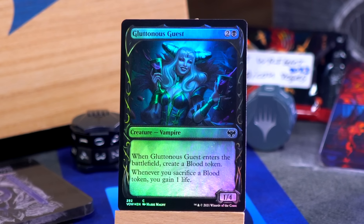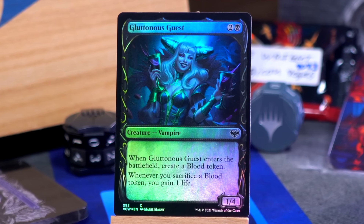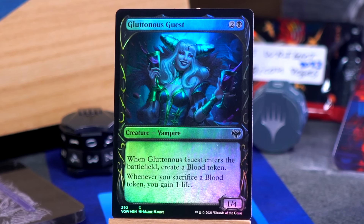Penultimately, we have a foil filigree showcase frame Gluttonous Guest. Two and a black for a 1-4 vampire. When it enters the battlefield, make a blood token. Whenever you sacrifice a blood token, you gain one life. Combos hilariously with that Glass Cast Heart.